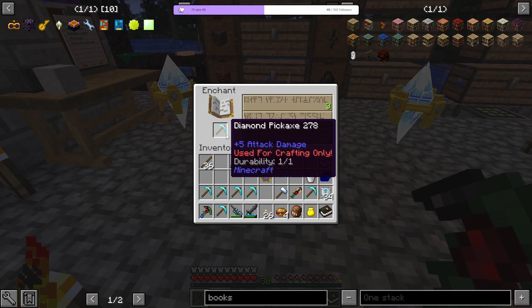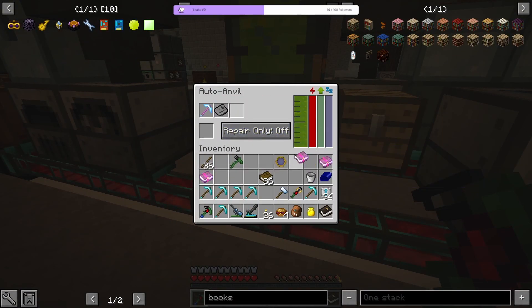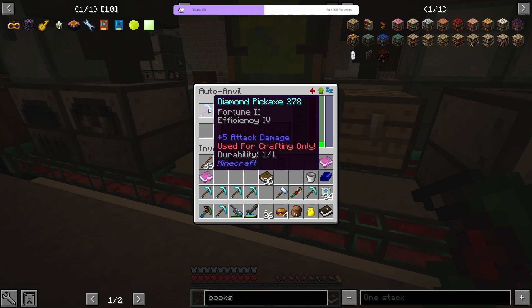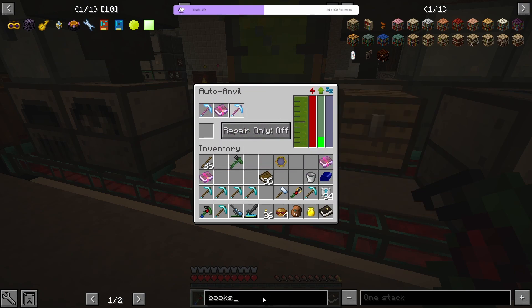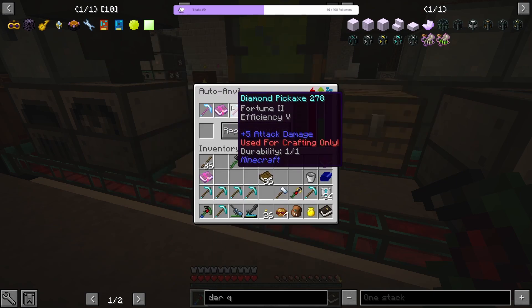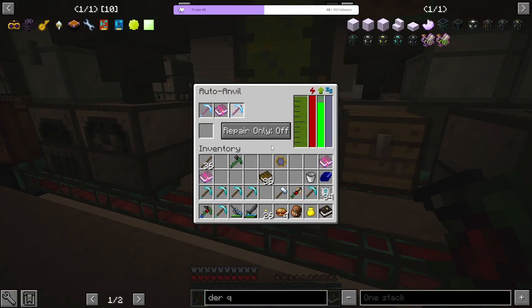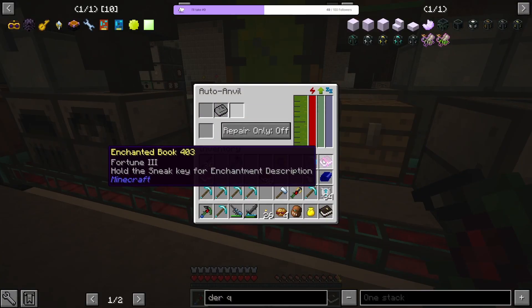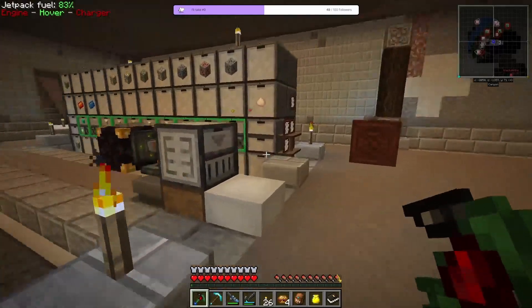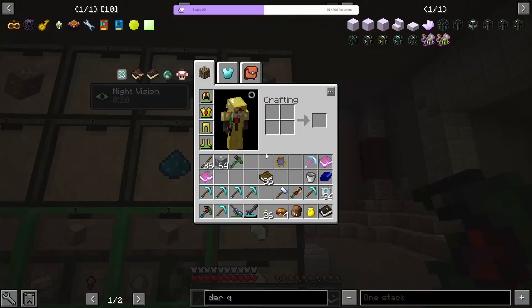It just takes 0 durability out of these tools, so you can potentially do this an infinite number of times as long as you have the experience. I'm looking for efficiency 5. If I do this — yeah, it makes this pickaxe an efficiency 5 pickaxe and it will work in that recipe. The efficiency 5 and fortune 2 pickaxe will still work in this recipe as long as it has the efficiency 5 enchantment. We got one pickaxe for that. One thing I can think of to get a lot of experience is to start mining out these ores by hand.